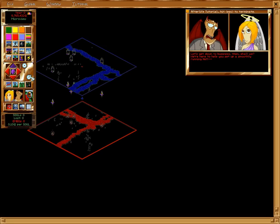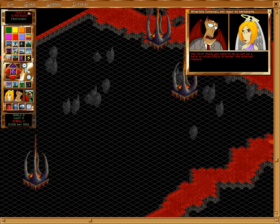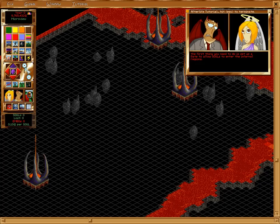Let's get down to business then, shall we? We're here to help you set up a smoothly running hell. And heaven. If we must. But let's use hell as our initial example — it's so much more interesting. And uglier. As I was saying before Featherbrain intruded, the first thing you need to do is set up a gate to allow souls to enter the infernal regions.